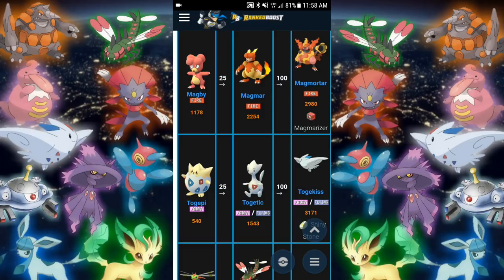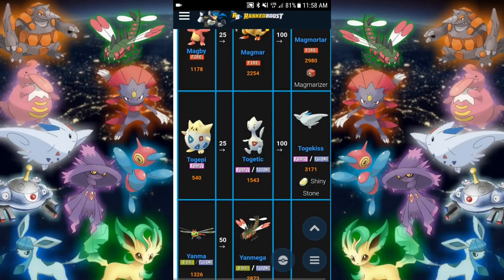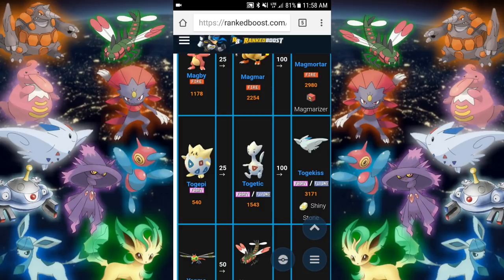Togekiss — Togetic is going to be going into Togekiss with the Shiny Stone. I'm getting so excited here guys — Gen 4 is going to be THE Gen. It is going to be the Gen. Just everybody's going to be waiting for this as the most exciting one, to be honest. Gen 2 — eh. Gen 3 — pretty good. They've all got their nice points with new Pokemon, but the highest anticipated evolutions I feel are coming up for Gen 4. Togekiss is going to be 3171 CP — not bad, pretty nice. I'm liking these numbers, really giving me hope.